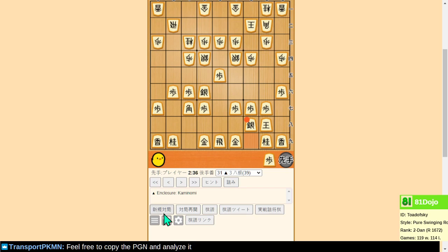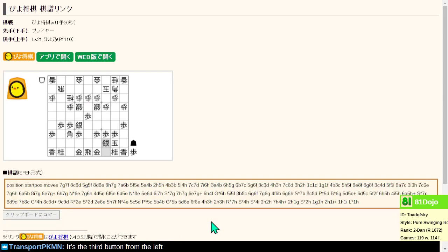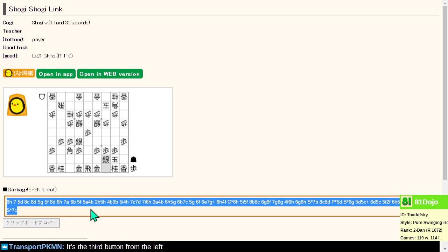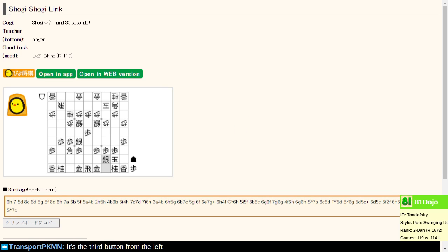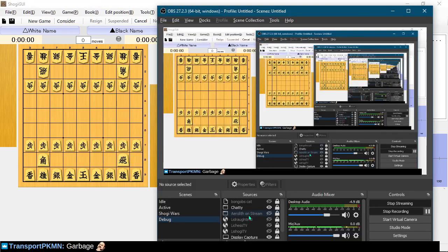Feel free to copy this and analyze it — one of these buttons below the grid is a copy button. The last one says Kifu Link is the ID of the button. Let's try that button. Kifu format — the game data is embedded in this URL. Let's select all and copy that and take a quick look at it. I'm missing my badge in this overlay.